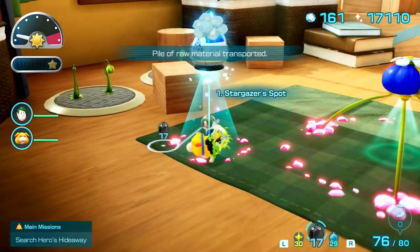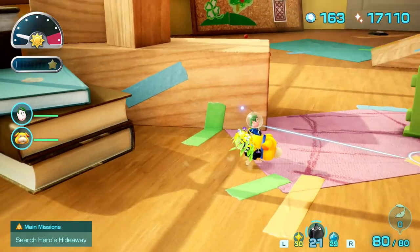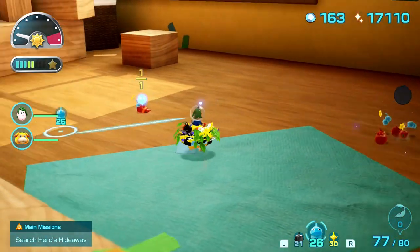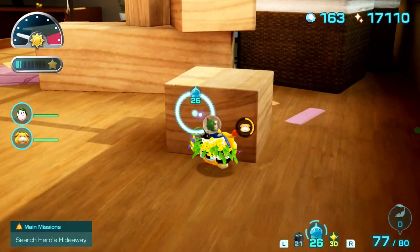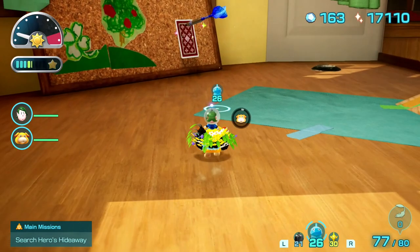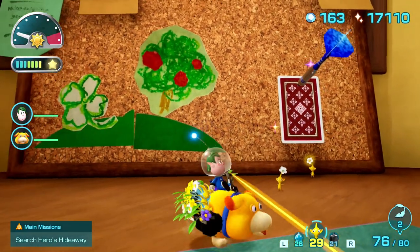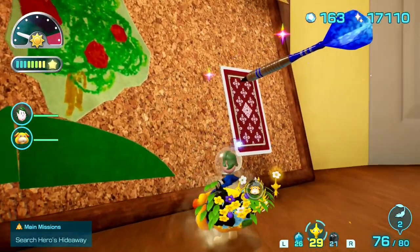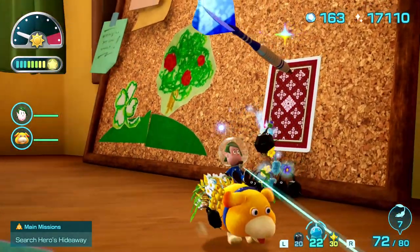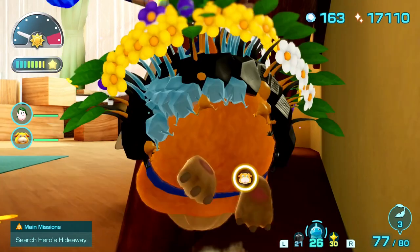We'll get all these Rock Pikmin and get back to exploring around. I would like to get up there at some point if I can, but for right now we'll tackle some grubs. These grubs are really easy to fight, so taking care of them won't be too much of a big deal. What about this block - can I push this around at all? Not really. Just feels like there's a lot of little hidden areas that can be easily lost. We got this cork board over here - maybe we charge into it? No. Maybe we can go behind it? Oh! That did it!